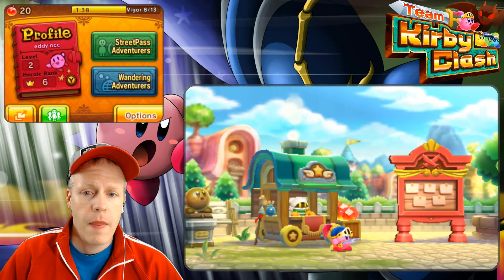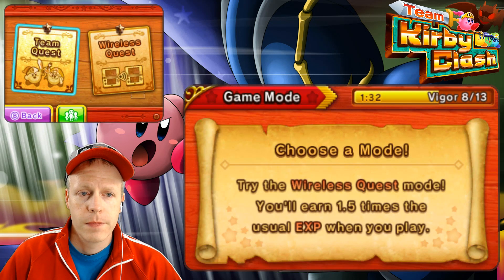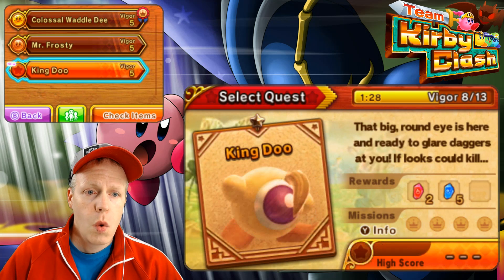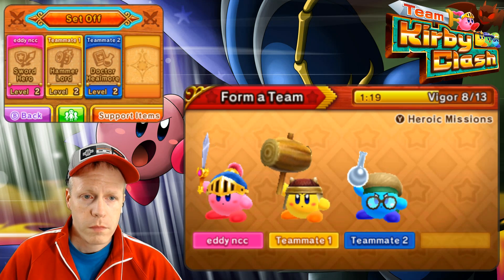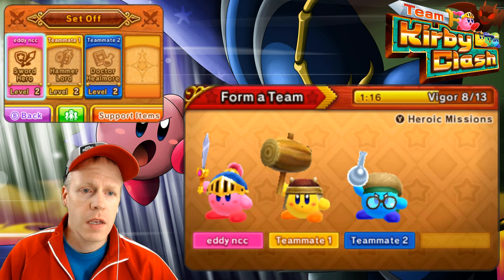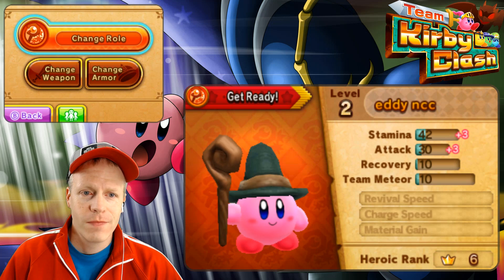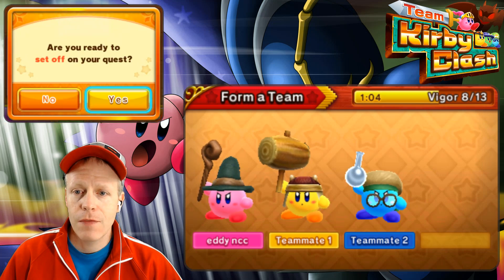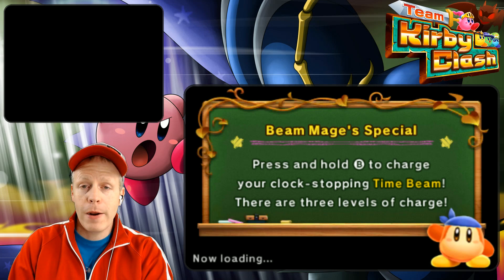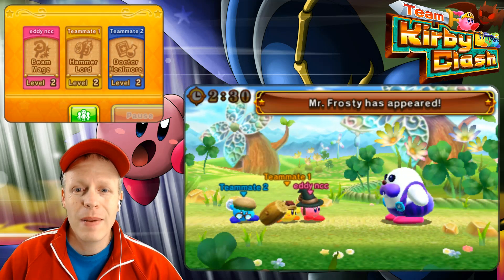All right, that will end this episode. Let's see what next episode will be. Stay in the Grasslands, we'll have to go to King Dew, and he has a vigor of five. I wonder if we can go back into Mr. Frosty. We can. Let's change ourselves up though, right? Let's go to the Beam Mage. And let's set off and try to attack him this way. Let's see if we can get a better job attacking him — less damage — and defeat him a little bit easier this time.